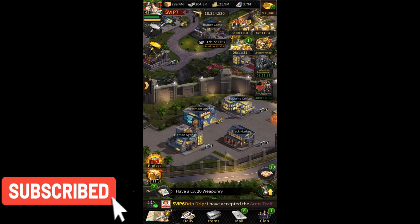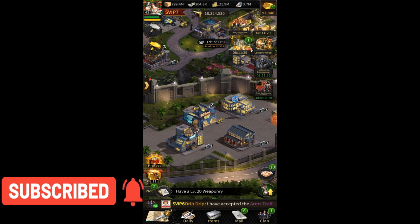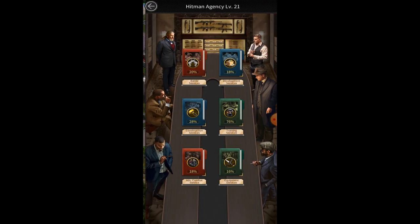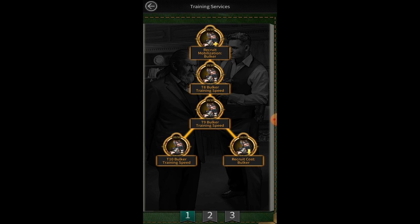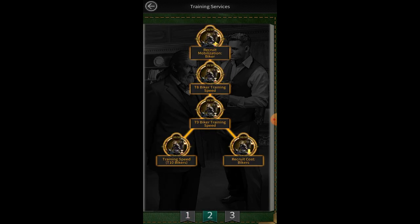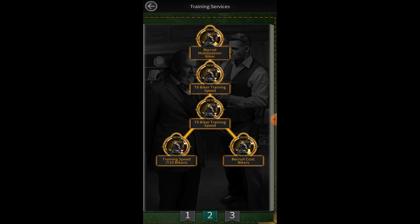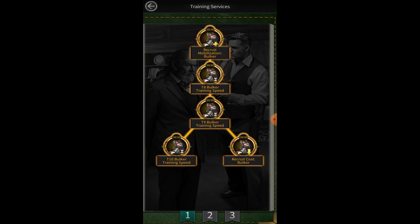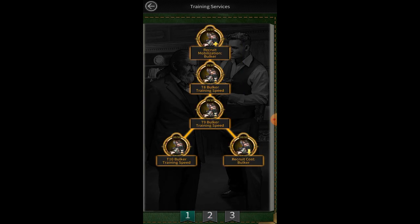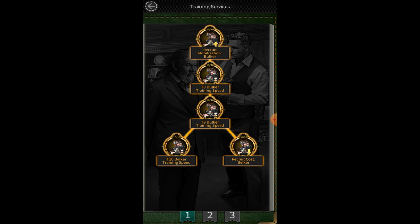Now let's come to investment — what investment you should do first to help train troops faster. You need to do hitman investment. Hitman investments are very important for training troops faster. Go into your training service and, as you can see, I have maxed out my T10 bulk cut training speed and cost. Whatever mansion level you have, you need to max out all of this investment. I maxed out bulker and biker because these are the troops I want to train faster.